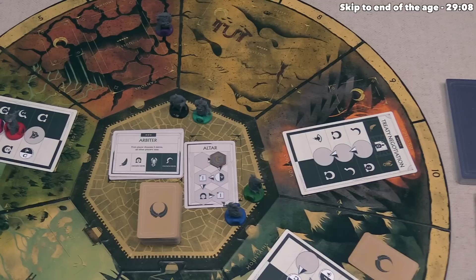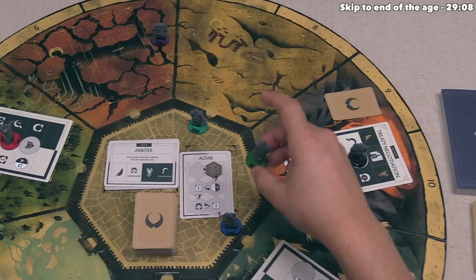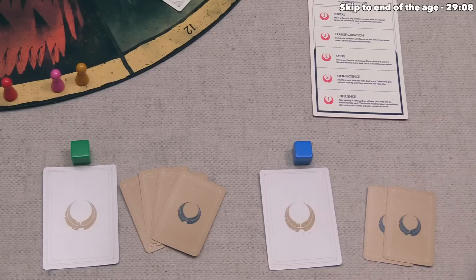Yellow's turn is done, so green can go. With their first action, they move Kalar over to the volcano onto the Treaty Negotiation quest, then add a fate card. With their second action, they move Namari onto Treaty Negotiation as well, adding another fate card. That finishes a quick turn for the green player.